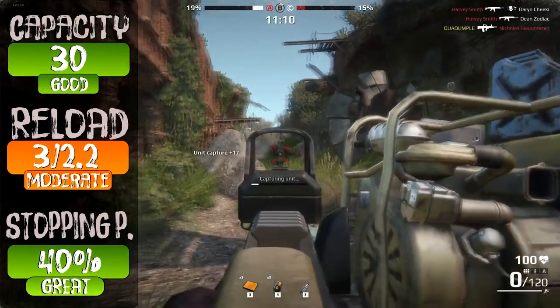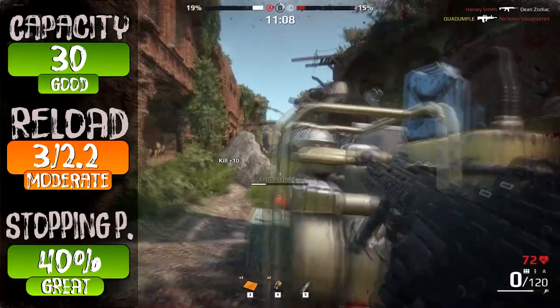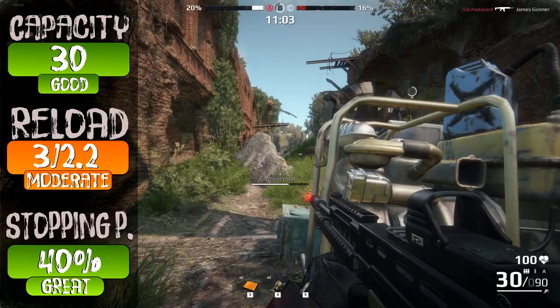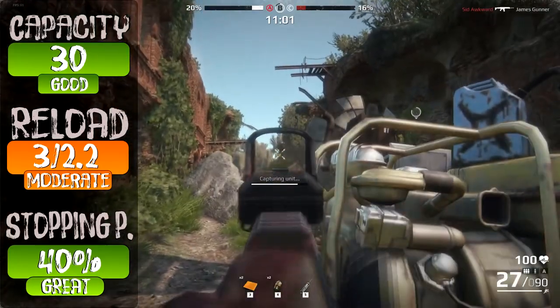Its good stopping power of 40% is great for eliminating targets in short bursts without sacrificing much accuracy, keeping the target paralyzed but only for a brief moment.